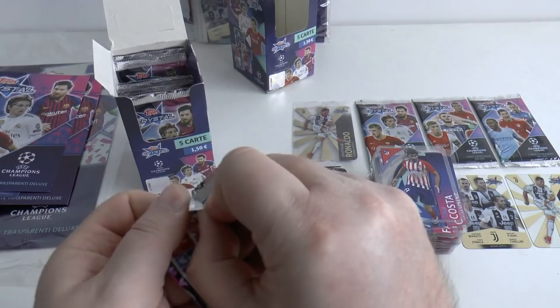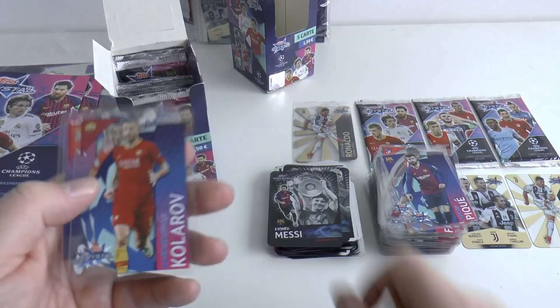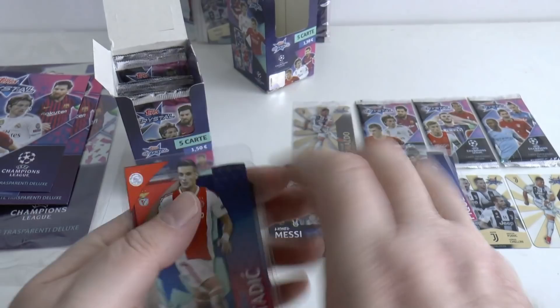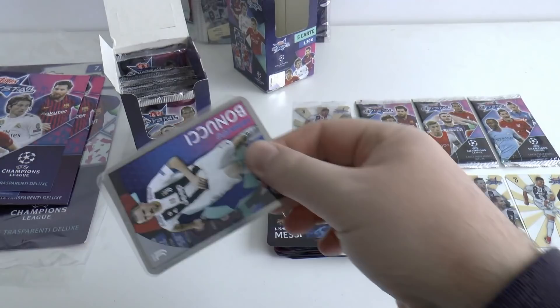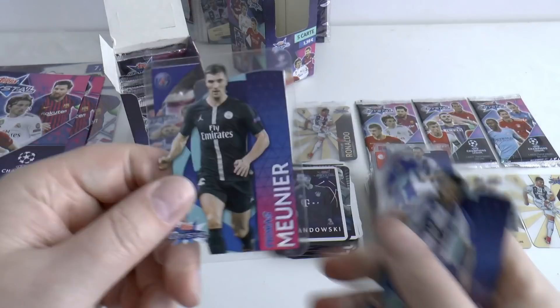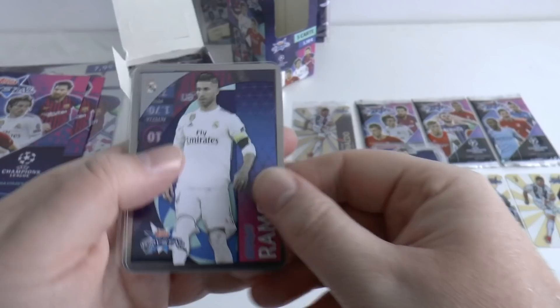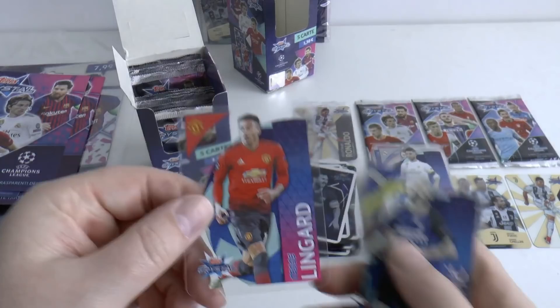Next pack: Gerard Pique, followed by Lionel Messi legend card again, Kolarov, Fesha and Dusan Tadic — who's moved from Southampton of course, and scored a wonder goal at the Bernabeu for Ajax to help them progress in this season's Champions League. Next out: Bonucci, Lewandowski, followed by Trippier, Tellez and Thomas Meunier of PSG. Next brings us Ramos, then Messi again as the Capocannonieri card, plus Akanji, Brozovic and Jesse Lingard — I think we've seen him two or three times now.